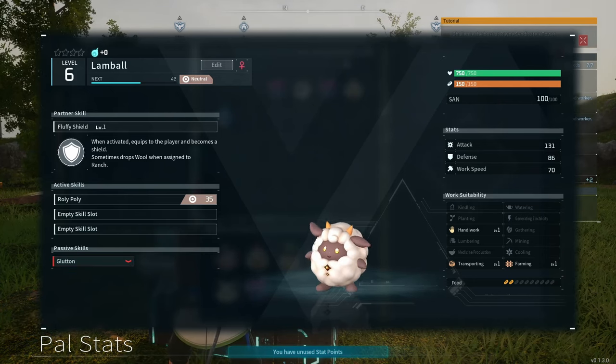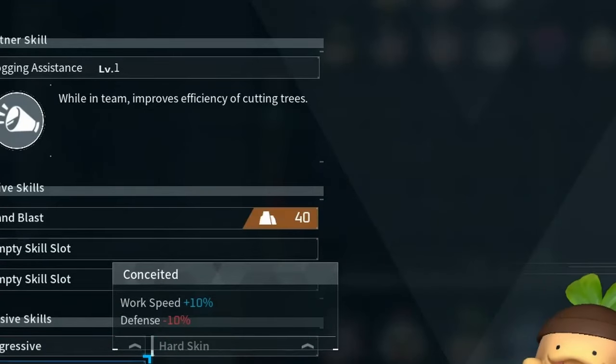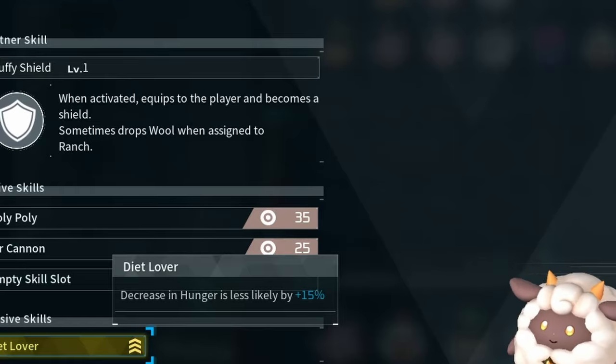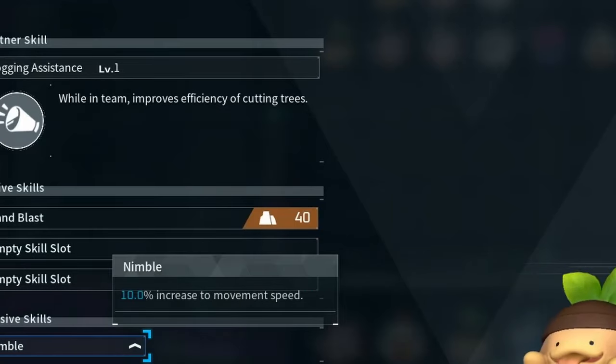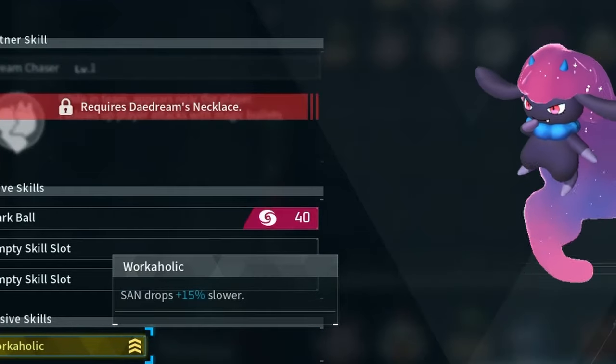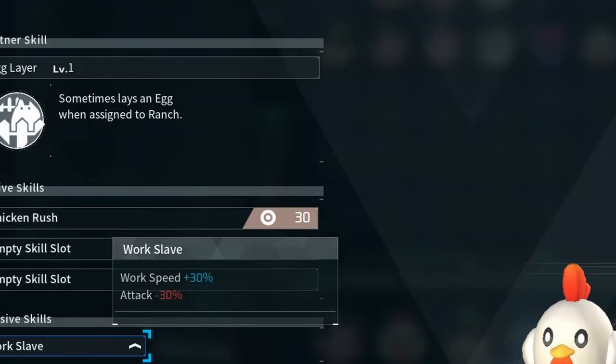On the flip side, passive skills you're going to want to keep your eyes open for are: Artisan, Conceited, Dainty Eater, Diet Lover, Legend, Lucky, Nimble, Serious, Swift, Workaholic, and lastly, oddly named, Work Slave.